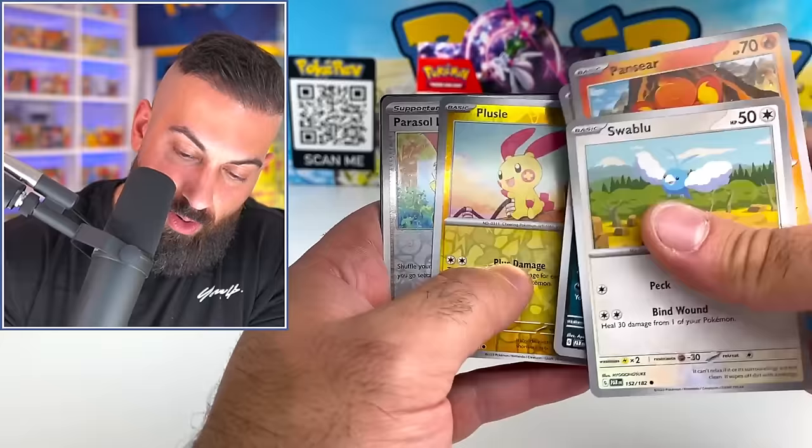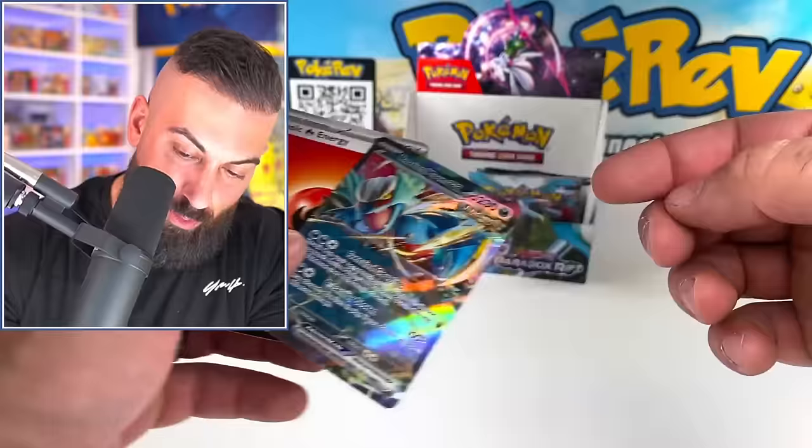Blitzle, Parasol Lady - of course that's in this set from Raging Surf as well. Roaring Moon Ancient EX pull! 12 pulls now - 12 in total. Even on the EXs it kind of fades to the side there.